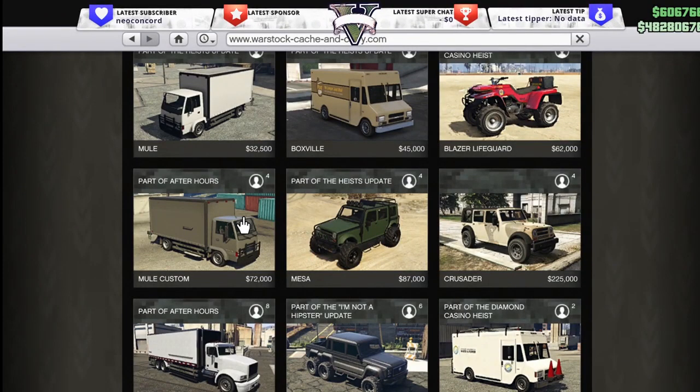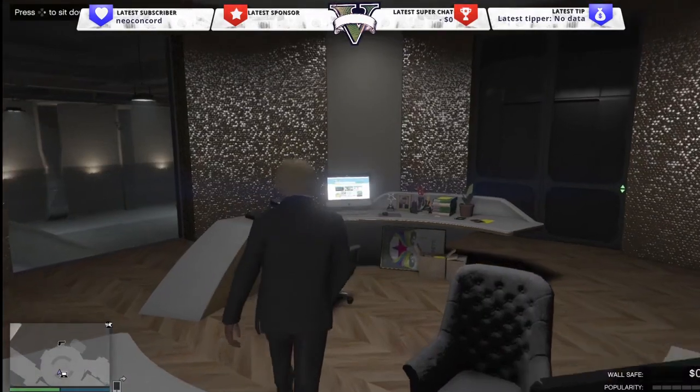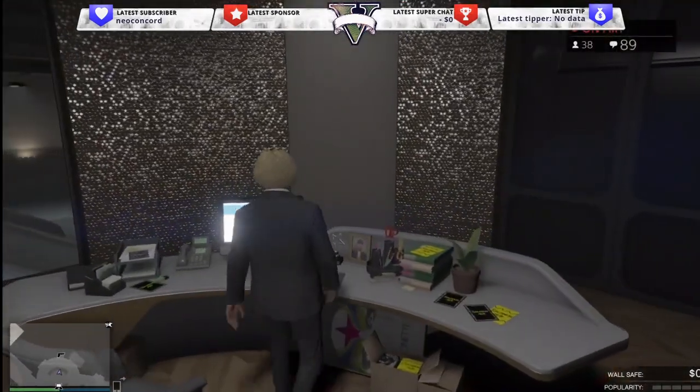It's really not that expensive — only 72,000 — and you're going to be selling over 500,000 worth of cargo, so you make that money back instantly, essentially tenfold. Let me show you one more thing and then I'll do the sale for you guys right now.